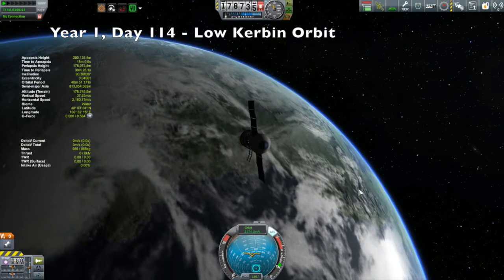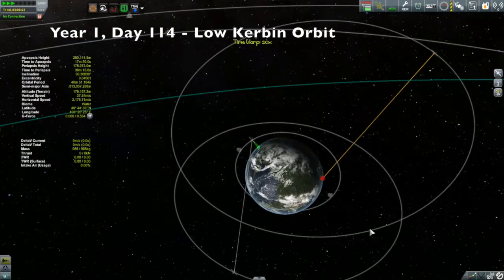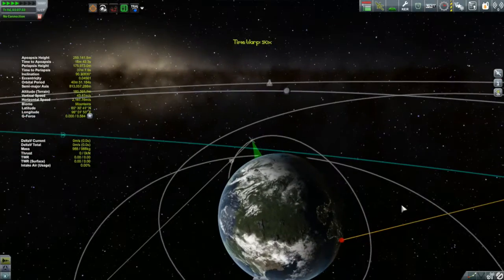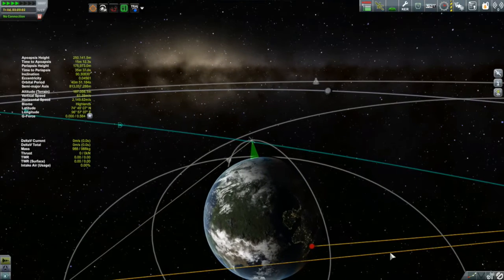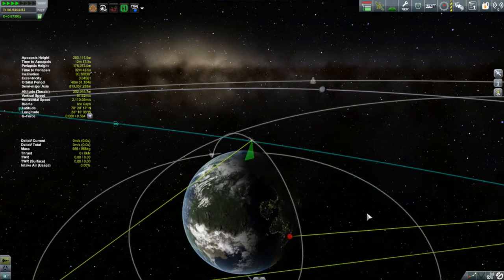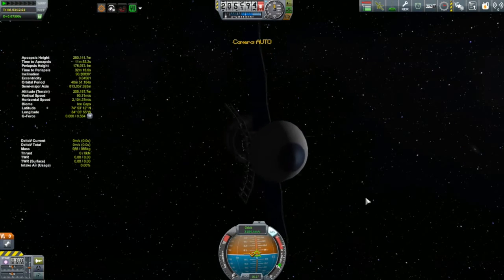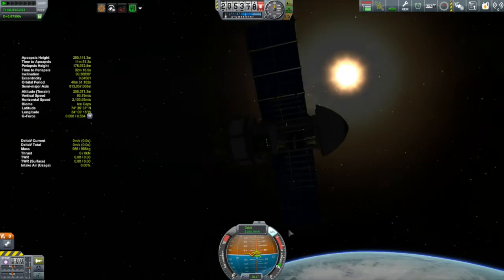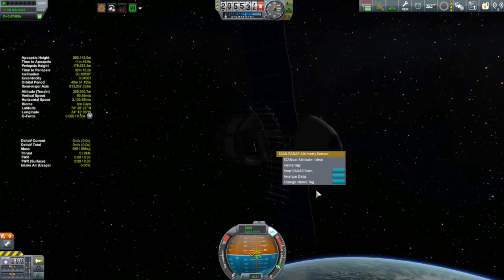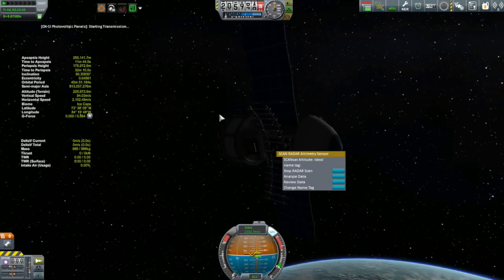Hi, my name is Mike Gaben and welcome to episode 14 of my KSP campaign. I'm time warping with MapsApp 1 here until I get a connection, noticing this new green cone showing me the mapping that it's doing. That's coming from the ScanSat mod — that's an addition since the latest update. That's pretty sweet. And the reason why I'm out here is because I had been forgetting to collect the science that this thing has been collecting. As it's mapping, it's also collecting science, so I'll transmit that.